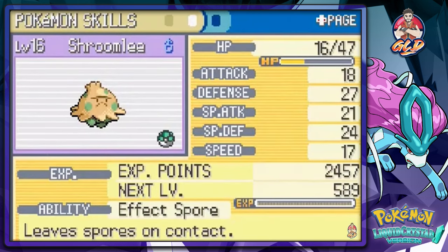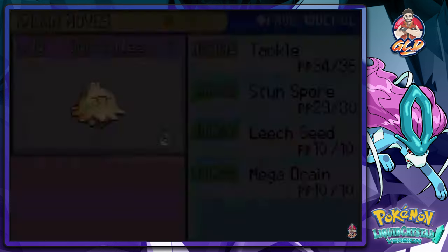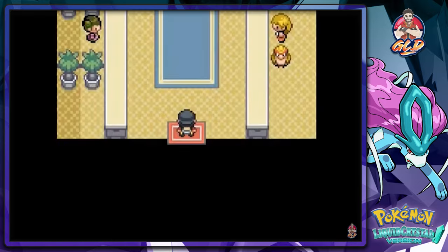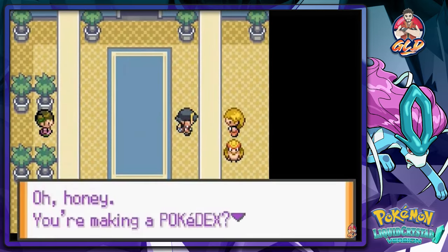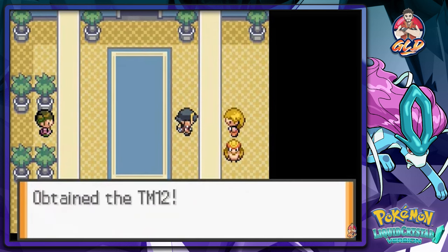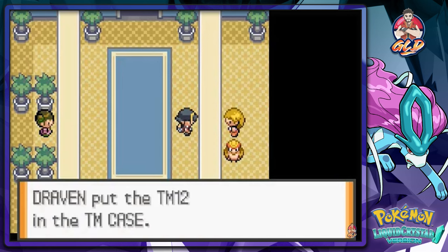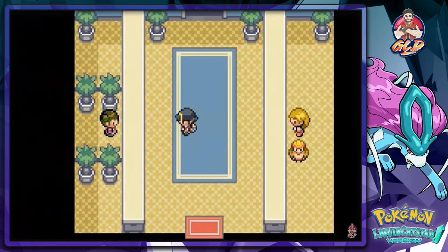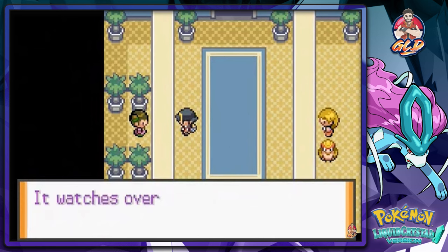This game keeps surprising me with the types of Pokemon you can find and the battles available. A lady gives us TM12, which is Sweet Scent — she says Pokemon won't appear without it. That's something else useful.